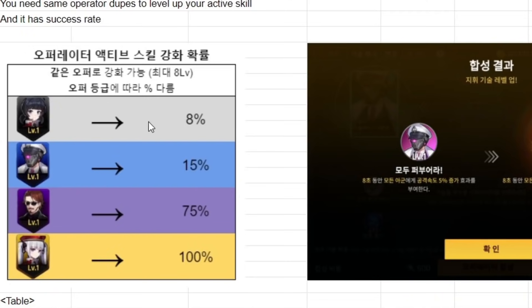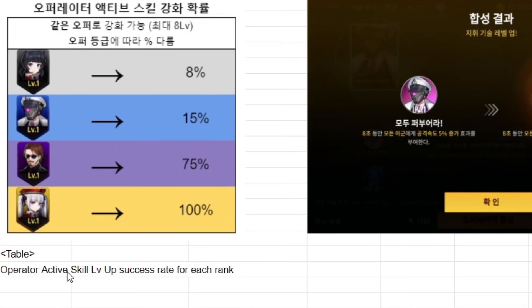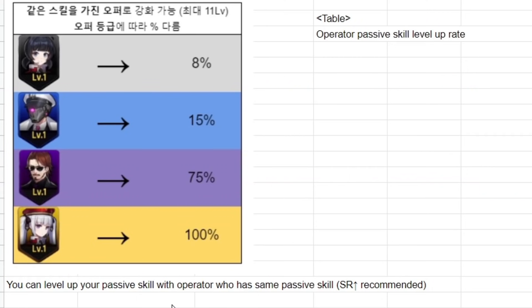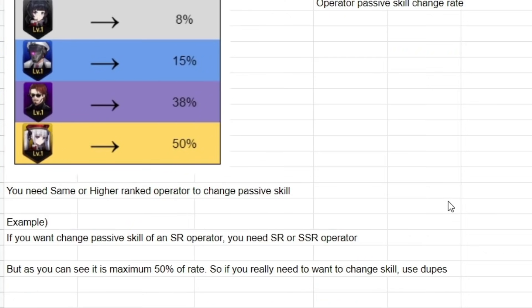It's definitely a long-term thing to have a maxed-out operator. Here are the operator active skill level-up success rates by rank: SSR has 100% success rate, but lower rarities are much lower — 8% and 15% for the R and N ranks, and 75% for SR. Passive skill leveling is different — you can use any operators to level up the passive skill as long as they share the same passive skill, with SR+ recommended. You can also change an operator's passive skill, but it's really expensive — to change the passive skill of an SR operator you need either an SR or SSR operator and it's a maximum 50% chance, so it's better to use dupes to change the skill.